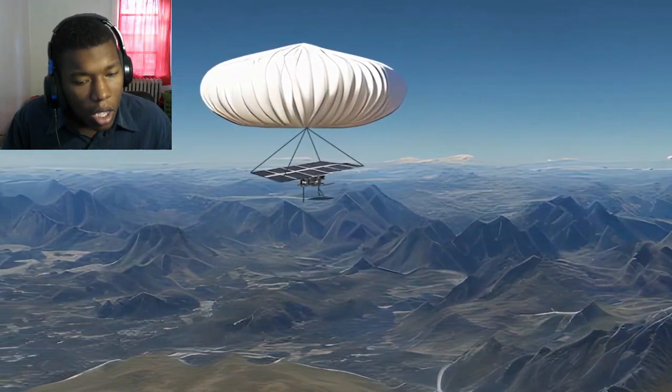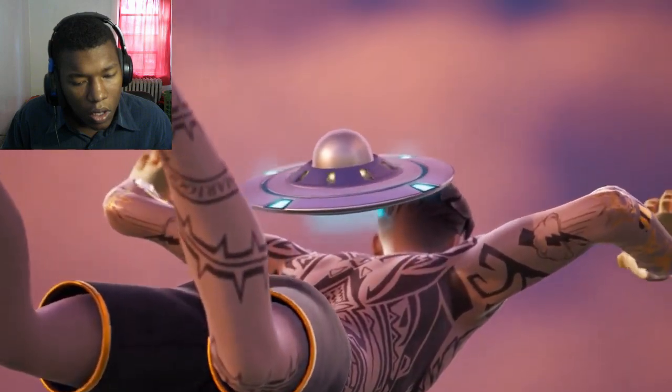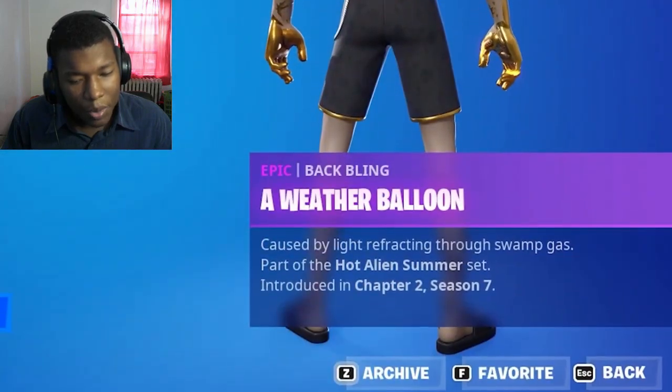I hear the saying that a UFO sighting is likely just a weather balloon. So when Epic added a little ship as a back bling during Season 7, they took the conspiracy and ran wild with it. That's pretty sick.